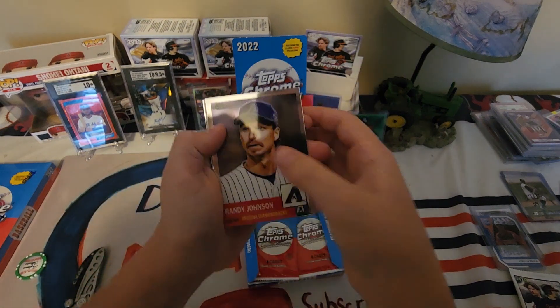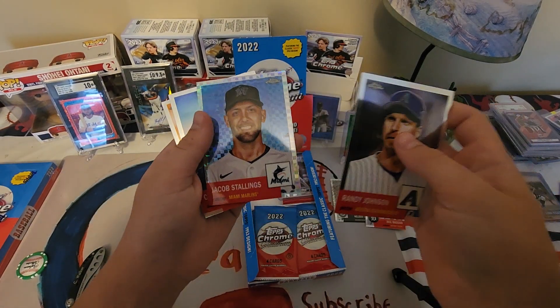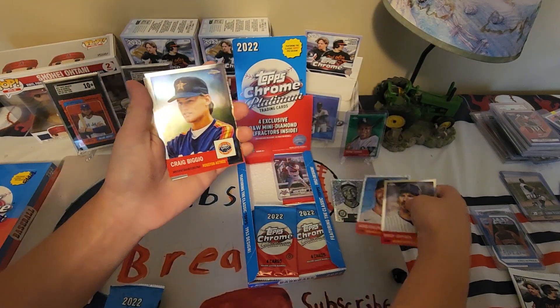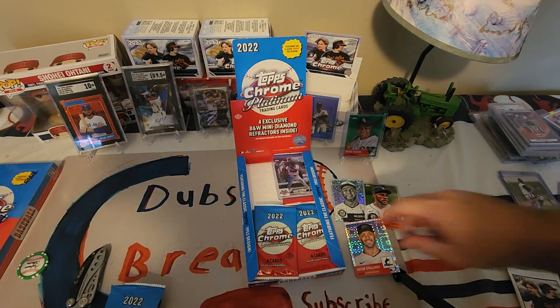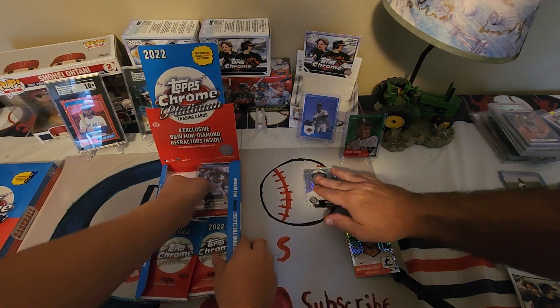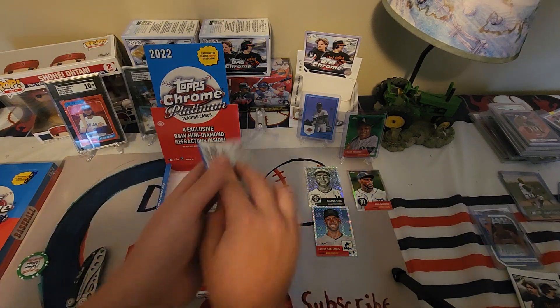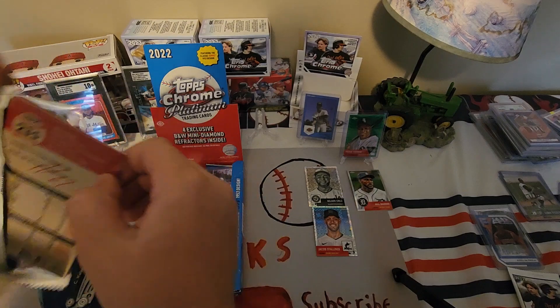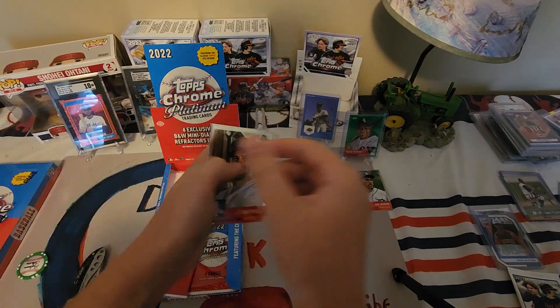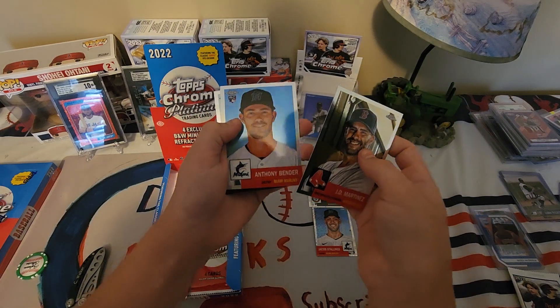Randy Johnson X-Fractor, Jacob Stallings. That's a cool Biggio right there too. So we've got one numbered card, one regular refractor, one mini diamond, one X-Fractor. Over/under 0.5 autos in this — I'm going under, I don't think we're going to find one.